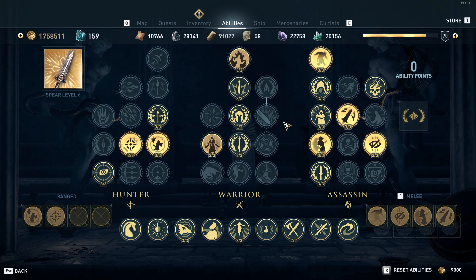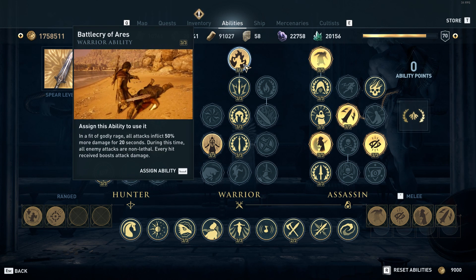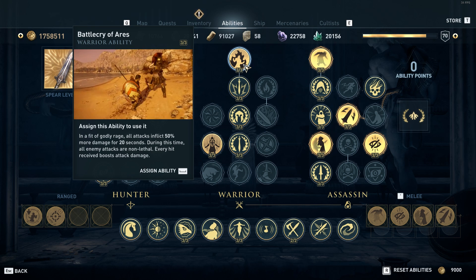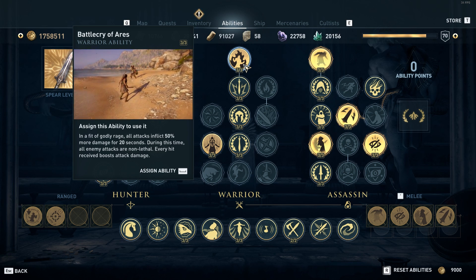I have an alternate ability wheel with this build. In case I do get caught I have health, overpowered abilities, and the Battle Cry of Ares. By turning on the Battle Cry of Ares this allows me to get in the last little bits of hits and kill someone that's attacking me while also not dying because of the 100% damage and 25% health cap. This ability helps with that if you get caught off guard.